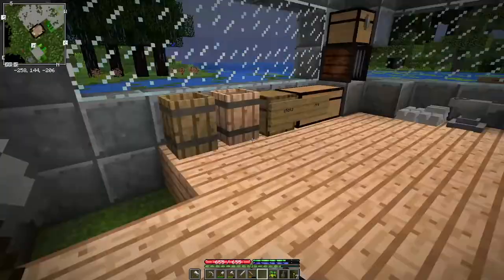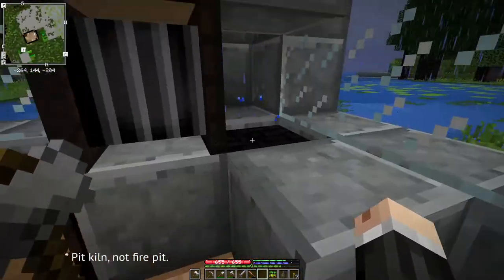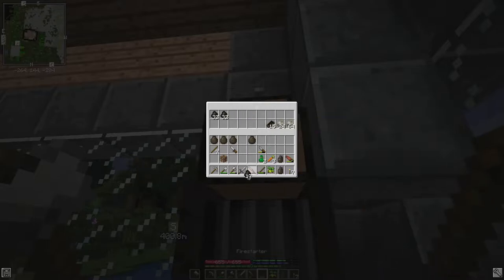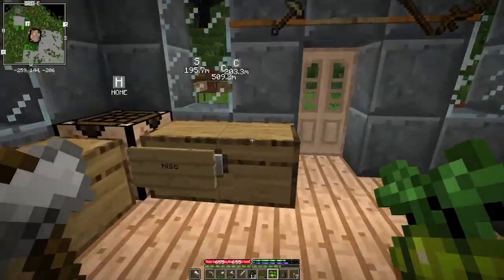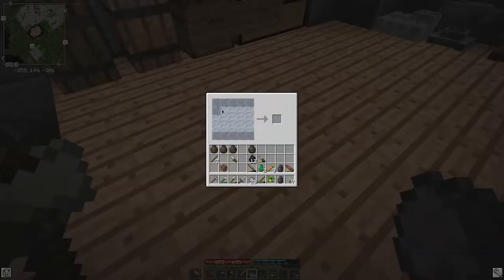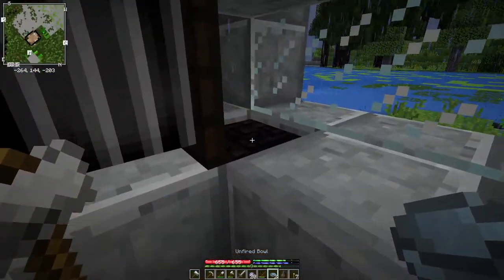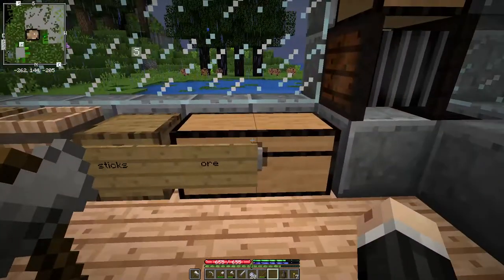The next thing I want to try: I mentioned that in TFC TNG you can do stuff with the forge that you'd normally require a fire pit for — you just have to get up to brilliant white temperature. Now that we have a bellows, we should be able to do that. Let's try a few things. First, let's make some bowls.